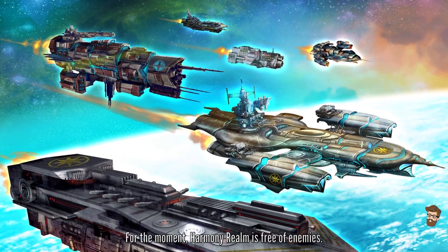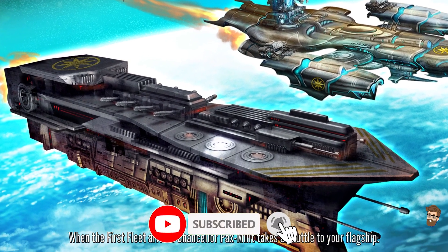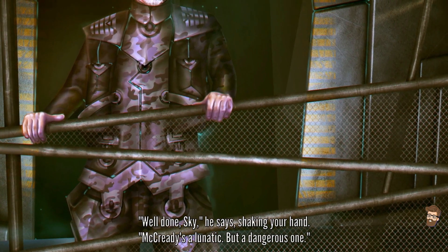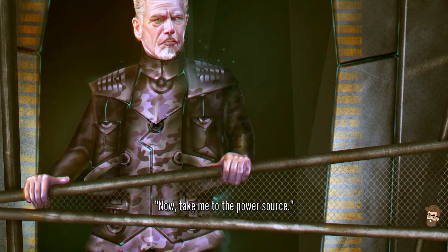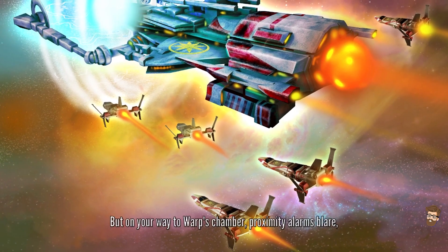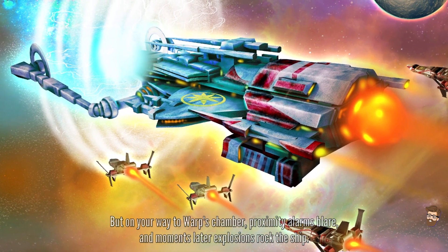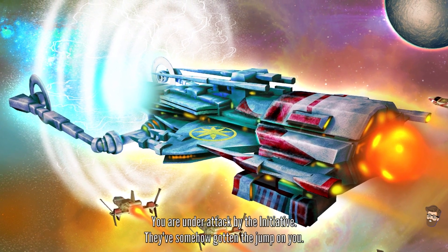For the moment, Harmony Realm is free of enemies. When the first fleet arrives, Chancellor Pax Malit takes a shuttle to your flagship. Well done, Skye. MacReady's a lunatic, but a dangerous one. Now, take me to the power source. Its name is Warp. On your way to Warp's chamber, proximity alarms blare, and moments later explosions rock the ship. You are under attack by the Initiative. They've somehow gotten the jump on you.